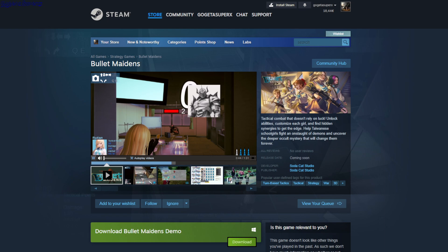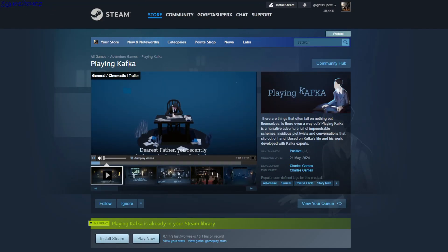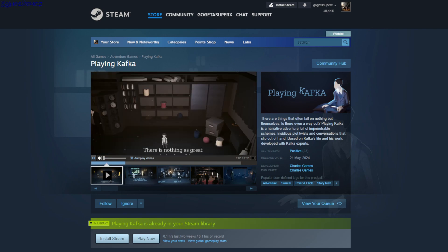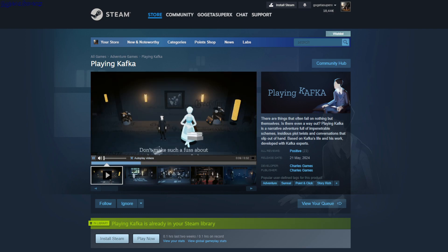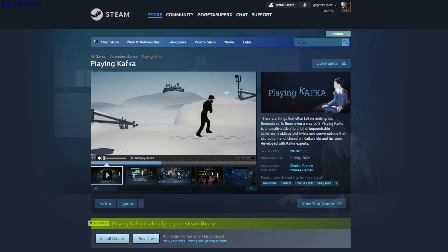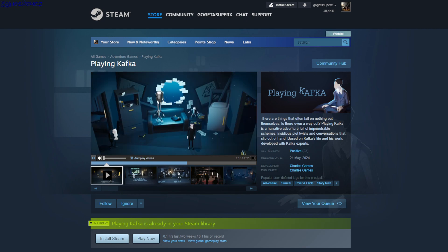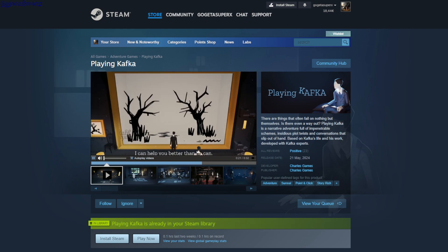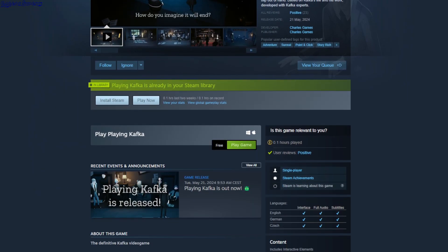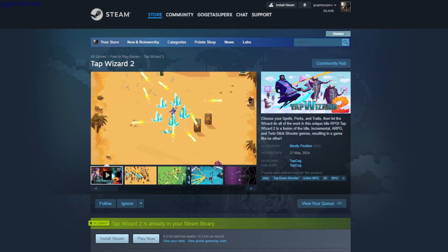This is a demo — Playing Kafka. It's a point-and-click kind of story with lots of text and you need to respond. There are mini puzzles later. You just drag your character around to interact with the environment. There is English, but for me the default language was not English.